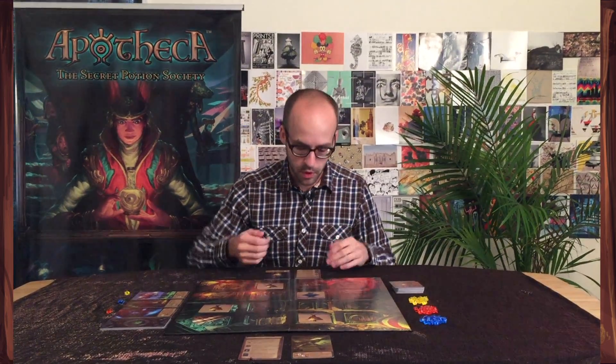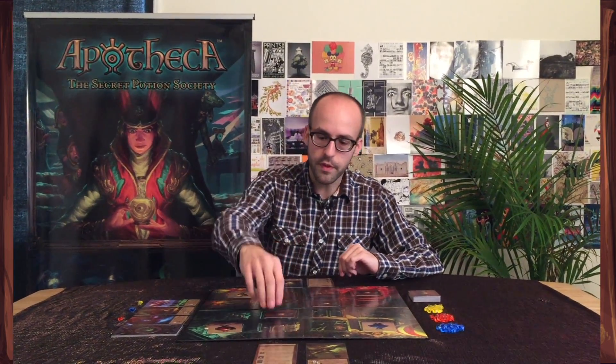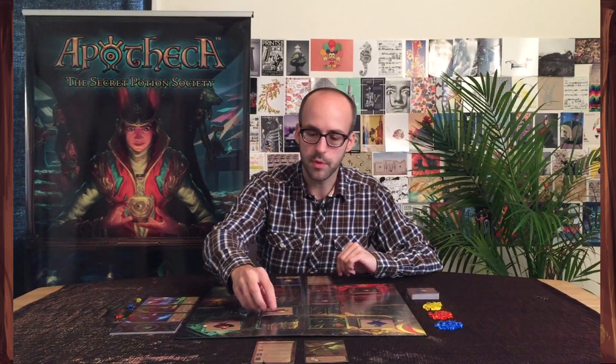Now I'm going to set up the game and go through the different actions in more detail. You always take two different actions, and there are four actions in all. The first one is to reveal one of these face-down potions face-up and take a gem that matches its color, which you'll use later.